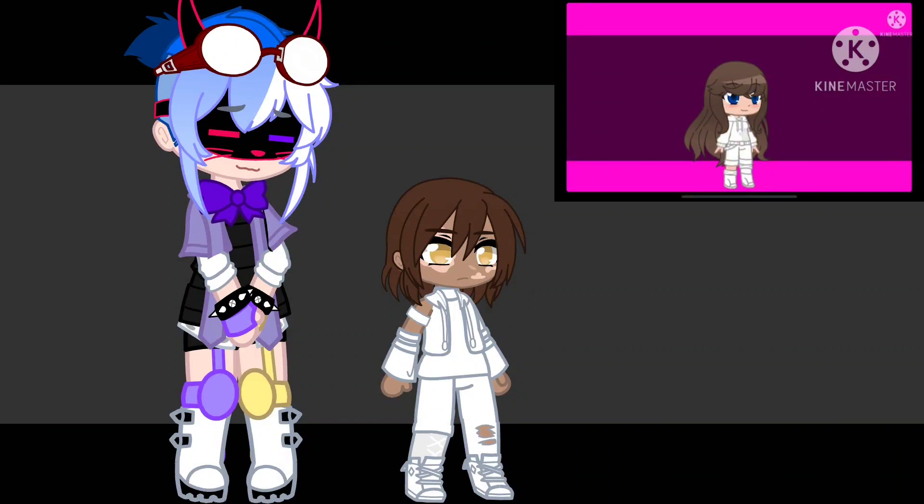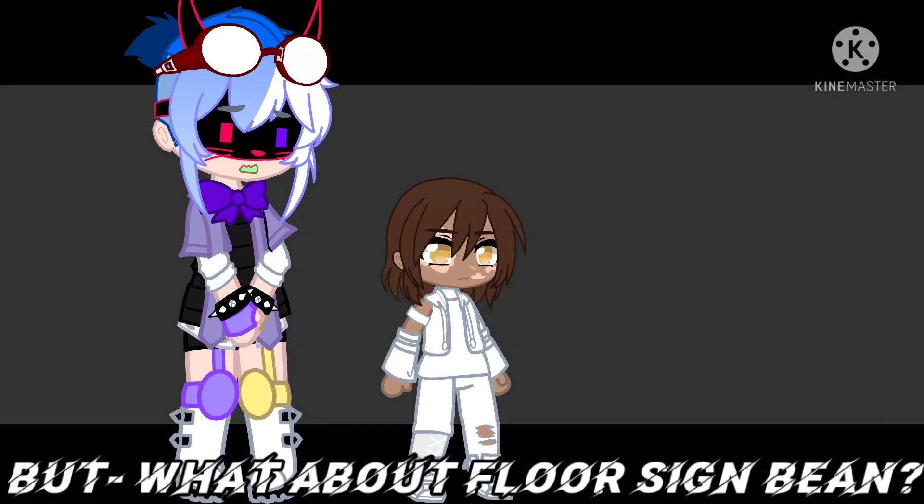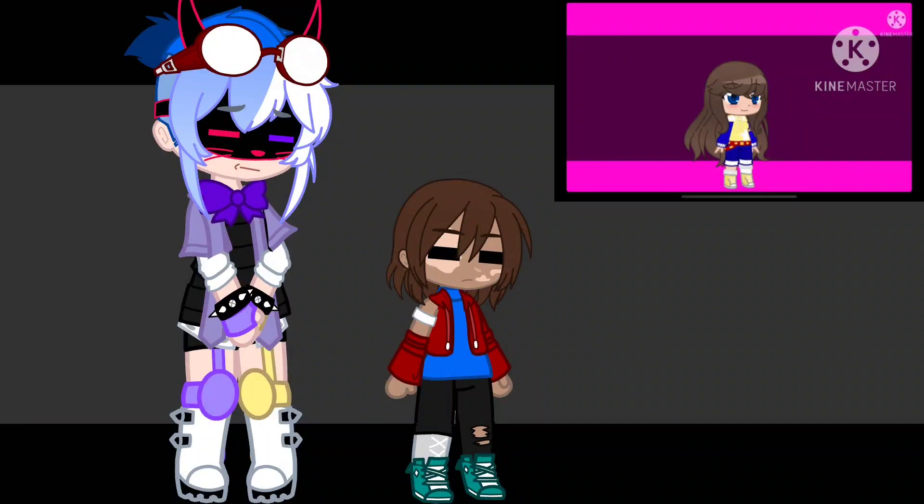For clothes color, it will be based off the color scheme of your favorite Security Breach character. If it's Freddy you'll have red, teal, and blue, and if you want, orange. If it's Chica it'll be white and pink. If it's Roxanne the colors are red, black, and purple. If it's Monty it's green, purple, and if you want, red and yellow. If it's Sun or Moon it's blue, yellow, red, and white.